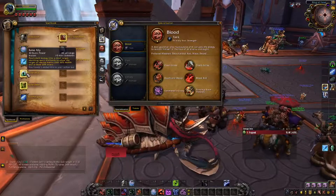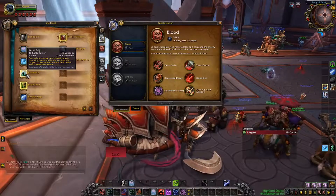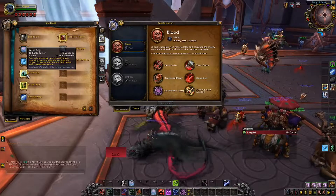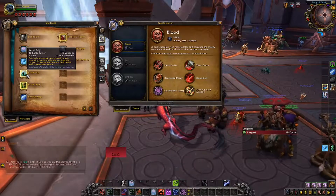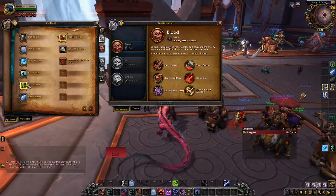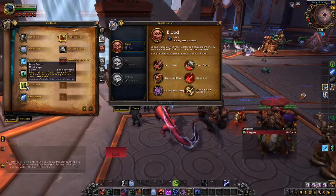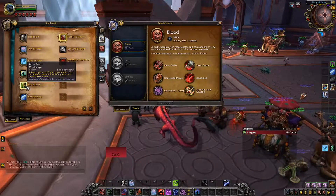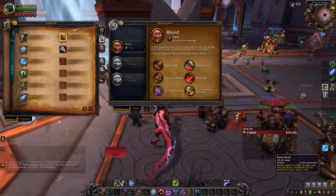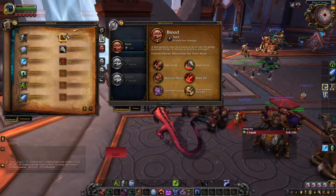Dark energy onto a dead target reunites their spirit — okay, so this just revives something, that's cool. Raise an Ally — that's my Battle Rez. Raises a ghoul to fight by your side — Raise Dead, that's a very good ability, we kind of want to spam that, I'm gonna put that on C3, because that's where I have my Refreshing Jiggle and I'll spam that basically. Sacrifice my ghoul to deal a bunch of AOE damage and heal for a ton — okay, that's actually sweet. We can put that at C2.